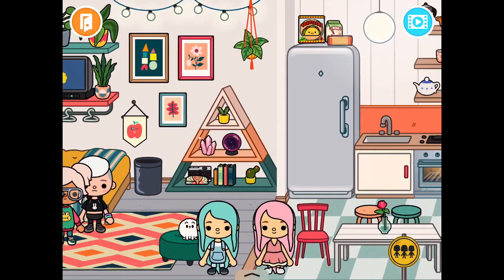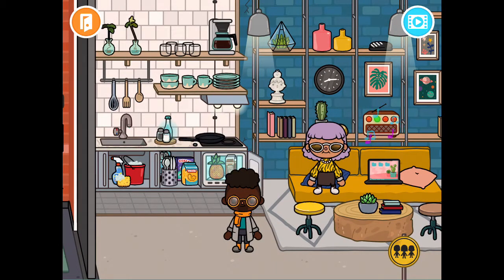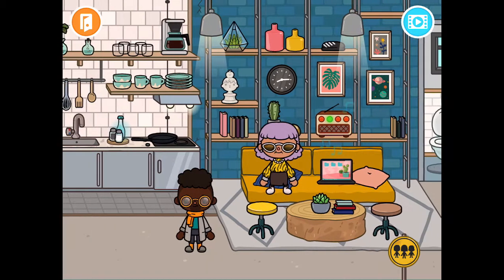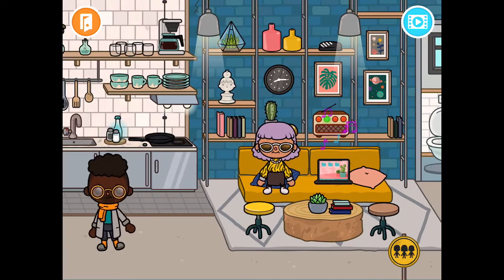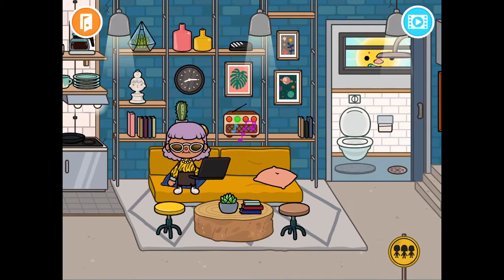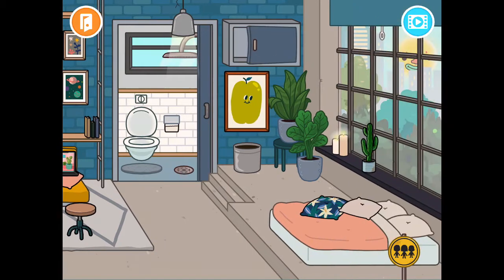That's it for this apartment. On to the next apartment - it's kind of like a more 80s vibe. There's a sink, we have some coffee that we can pour for them. There's a laptop, which is really cool. There's a toilet area you can close and open, and a little still area you can close and open - we can put candles in there.